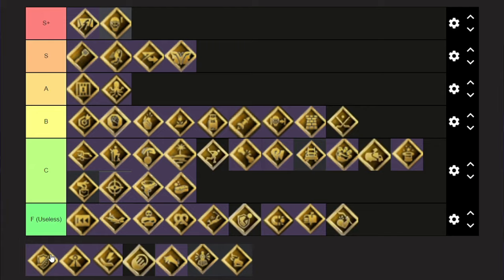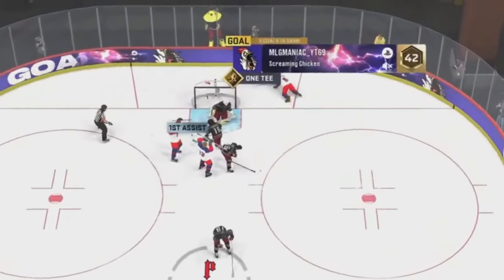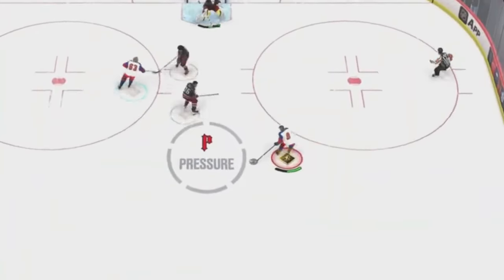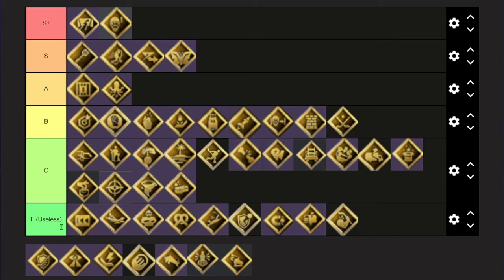Defensive Stick — this one's pretty all right, it's good. But here's the thing — Shutdown could be replaced with this almost all the time. Yeah that's true. I think this could be B and push Shut Down to A.